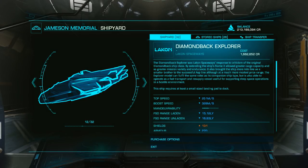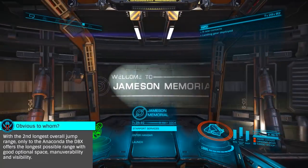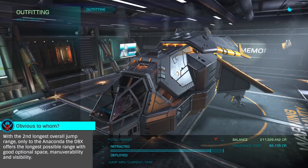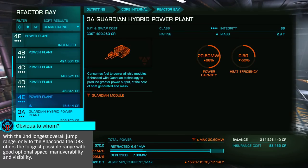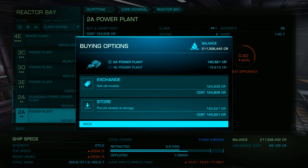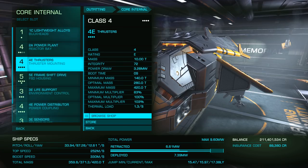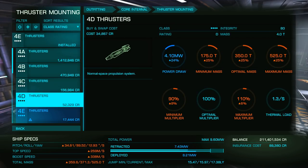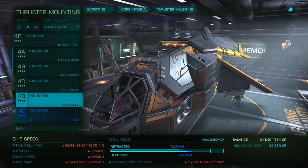Small class ships are required, so in typical fashion, let's start with a build. As the obvious choice is the Diamondback Explorer, let's have a closer look at one. We'll want to run a 2A power plant, as that has minimum mass with good thermal efficiency. If we're engineering, we'll do low emission with thermal spread here. For thrusters, we'll do 4D, as we'll be in normal space very rarely. If we're engineering, we'd do clean drives again with thermal spread.